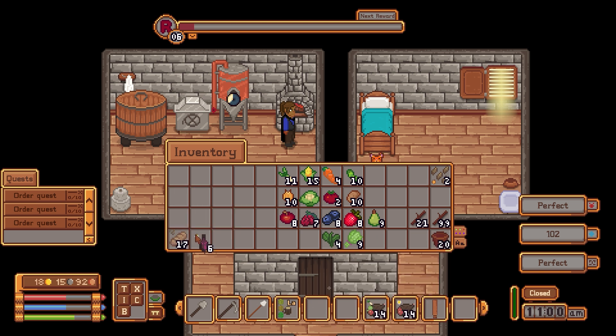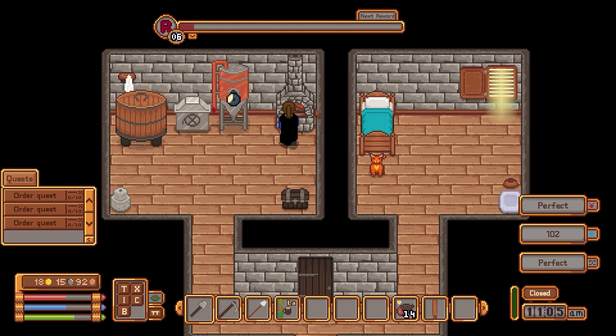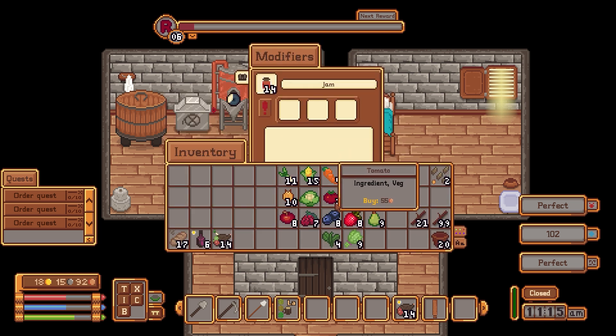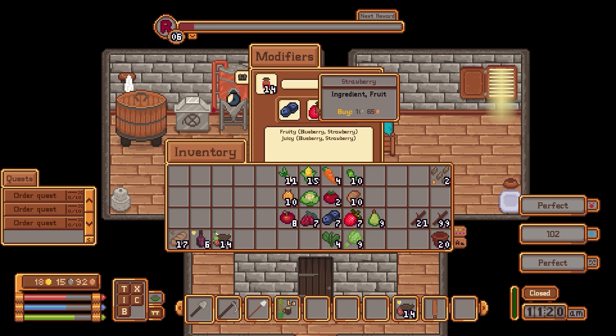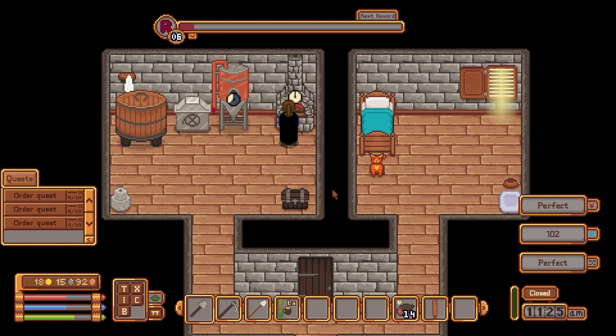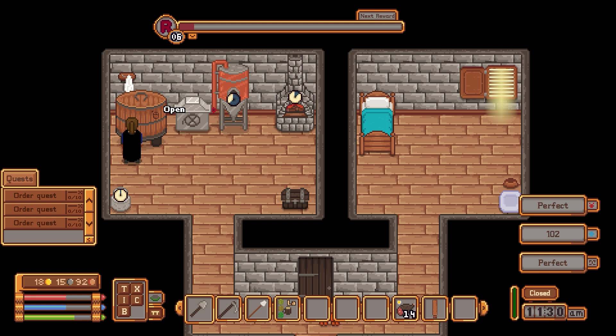This stuff can go in here. Let's see what else we can make. Let's do a jam — a blueberry jam. Let's do a berry jam with blueberries and strawberries. Let's do that and let's get some red mash grapes going.